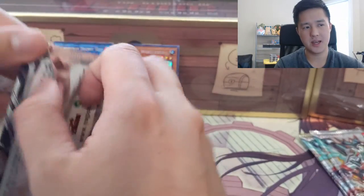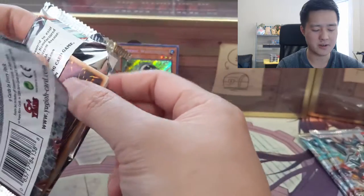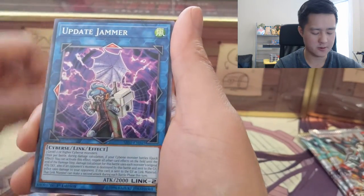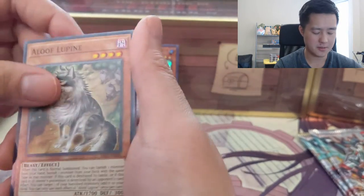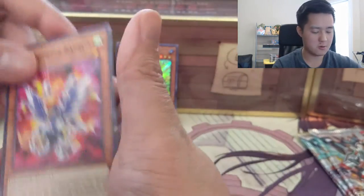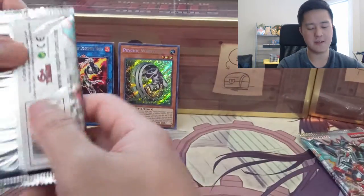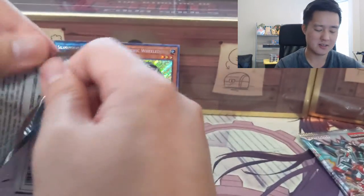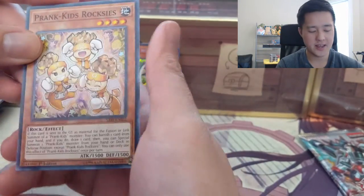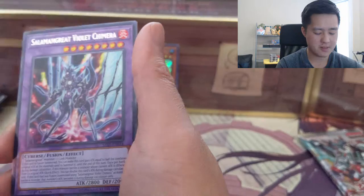I was trying to ramp up on all the mechanics — most seem pretty straightforward but the Pendulum mechanic is very different. From what I can tell, link cards are dominating the meta more than Pendulum. There's also XYZ and Synchro. Link cards have arrows pointing to different spaces on the board for special effects. When you combine all the mechanics it gets super broken with all these different OTKs.